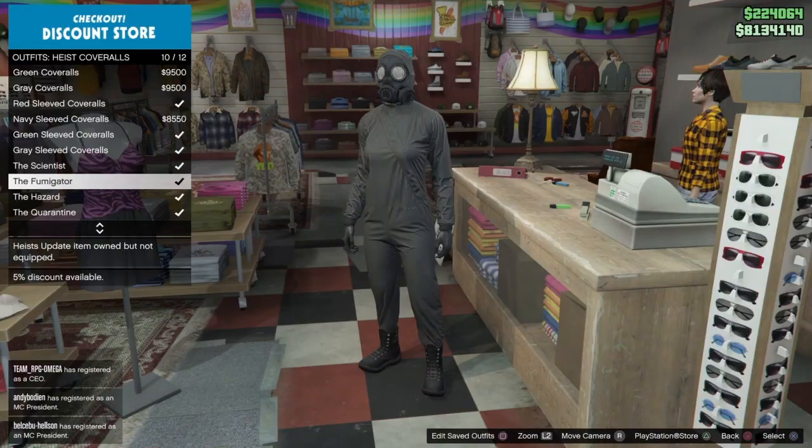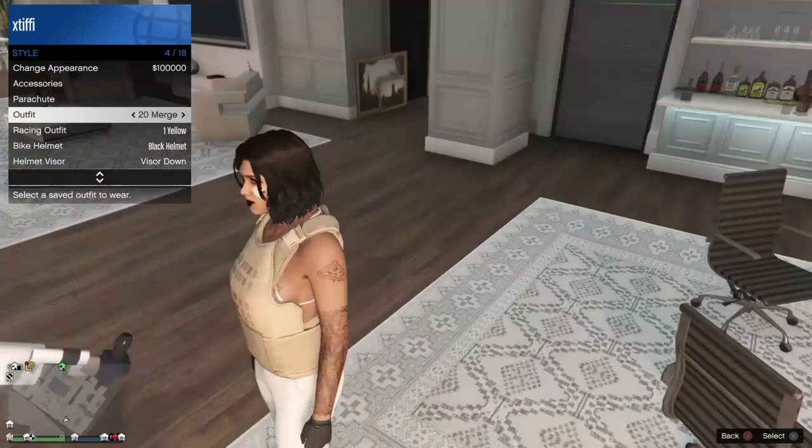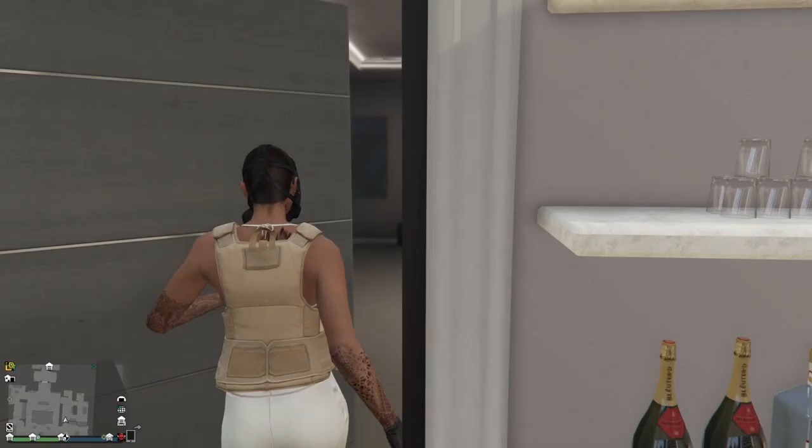Head to a telescope, hold right on your d-pad as you run at the telescope until you stop but don't look through it. You'll see the mask comes off. Then select that saved outfit with the plate carrier — the chemical mask will glitch onto this outfit.